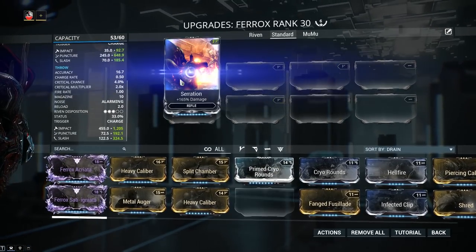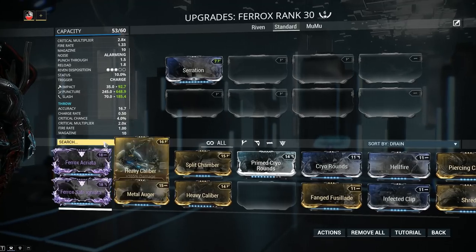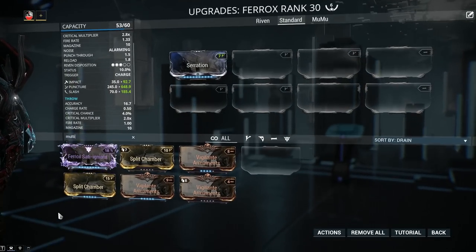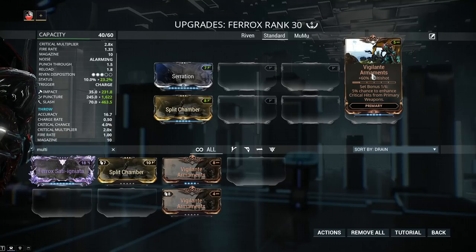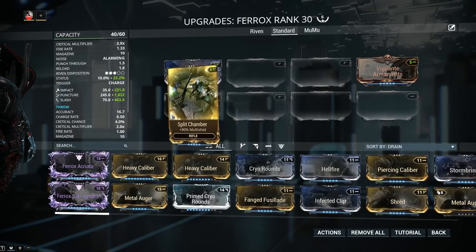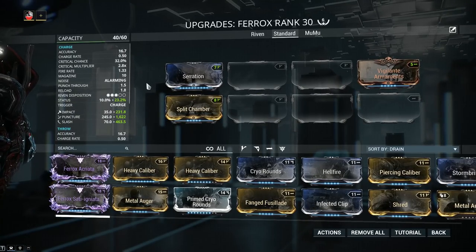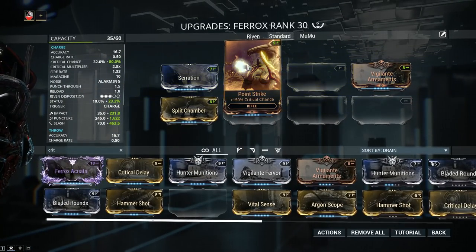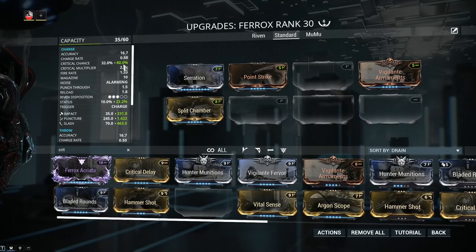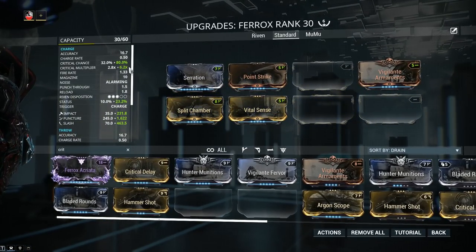Let's start slapping on some mods, starting with mandatory mods. Serration gives 165% extra damage, and we're giving Heavy Calibre a solid skip. Next we go into Multishot: Split Chamber with 90% and Vigilante Armaments with 60%, totaling 150%. The Ferox acts like a scopeless sniper and this is pretty much how we're going to treat it. For crit chance and crit damage, Point Strike gives 150% crit chance — this gets us to 80% crit chance — and Vital Sense brings the multiplier to 6.2x. This is clearly a crit weapon.